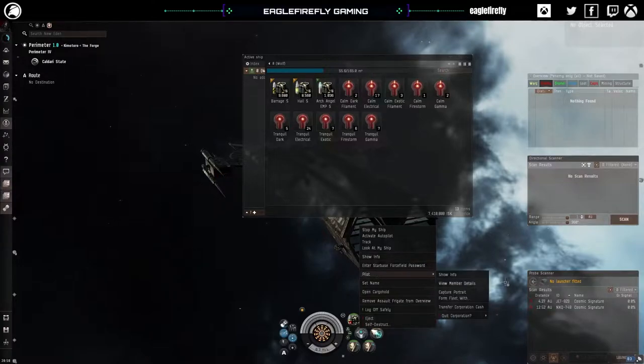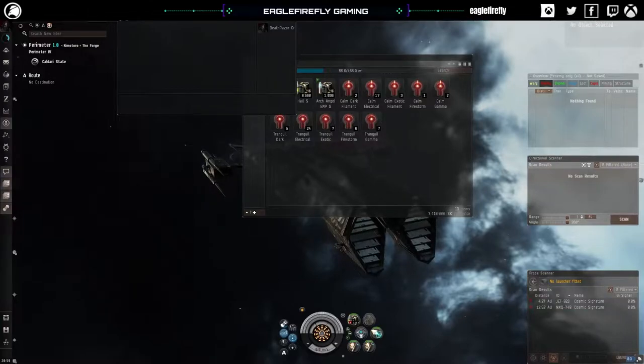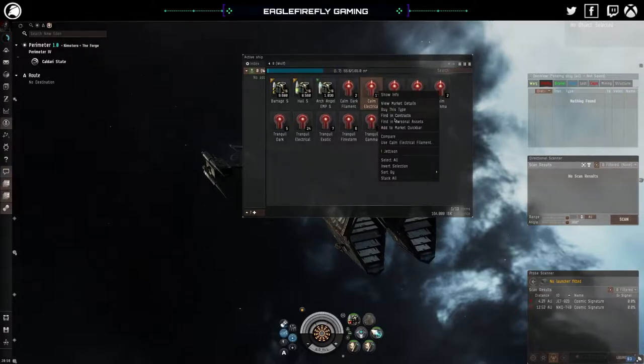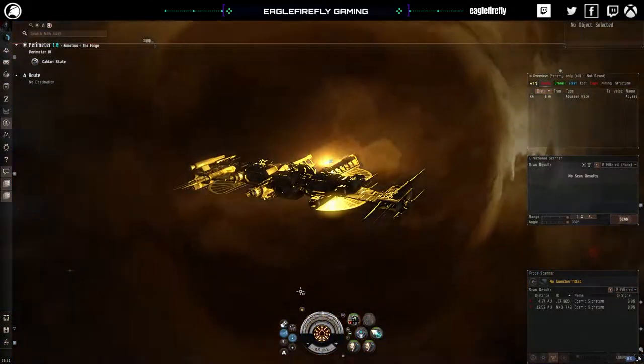If you haven't run Abyss before, you always need to run them in a fleet. Today we're going to look at the Calm Electrical — we'll use that filament, activate for three frigate-class ships, and in we go.